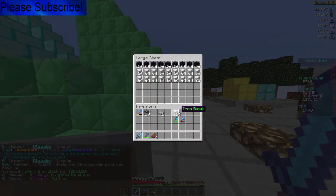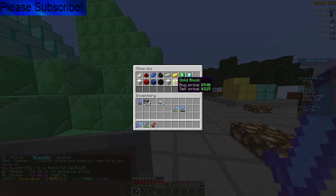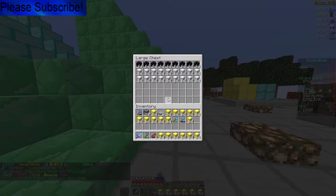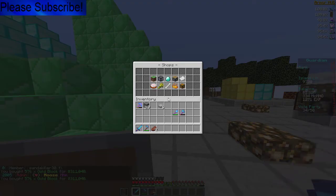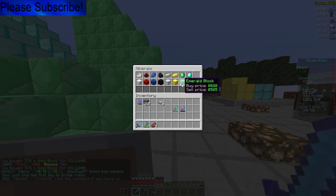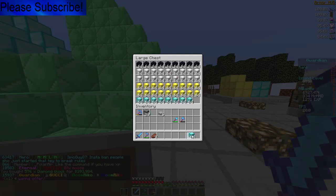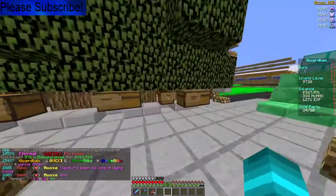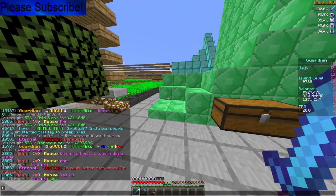We're gonna set that up in there. Now buying a bunch of gold blocks - 18 stacks of this. Oh, this brings me back to the old video days. I'm going to buy a bunch of diamonds right now. And our chest is pretty much full for now. That's what we're going to build with, and I'm going to have to grind for some more money. That's the end of the video - I'll see you guys in the next part where we do all the redstone and everything.